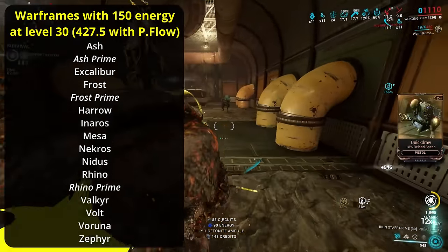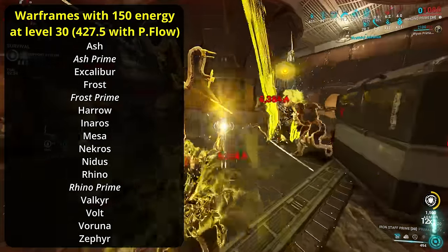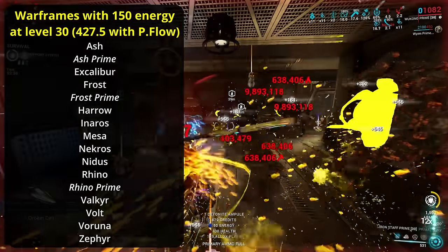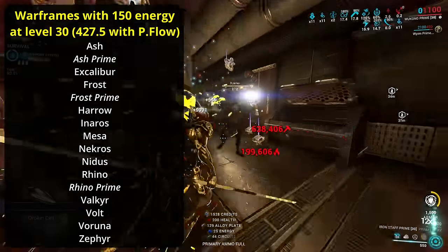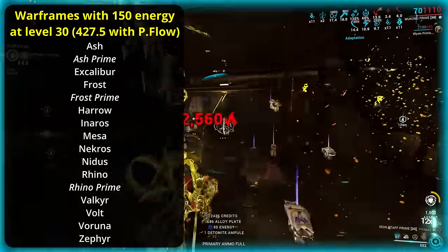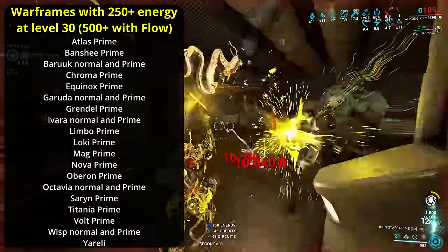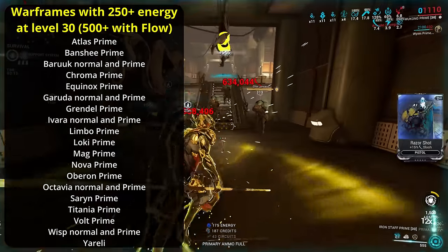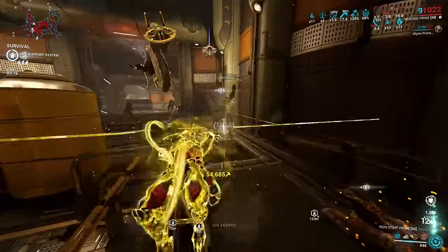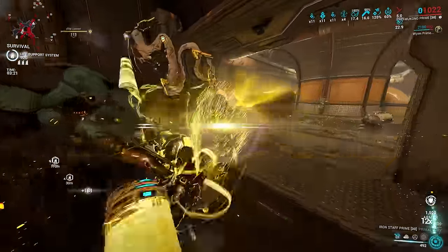However, some frames cannot reach 500 energy, including Ash Prime, Frost Prime, and Rhino Prime. For them, you'll need an additional boost of max energy, such as a Tauforged Azure Shard for plus 75, reaching a total of 502.5 energy. If you want to use only normal Flow, that further restricts you to only a minority of Warframes that would reach the breakpoint. It should go without saying that Lavos and Hildryn don't have a choice at all. The melee critical damage bonus applies to both normal melee weapons and exalted ones, making it a powerful but basic option for any eligible Warframe.